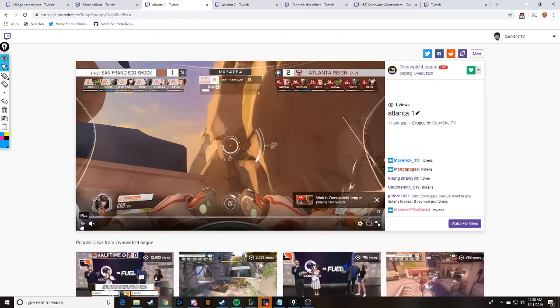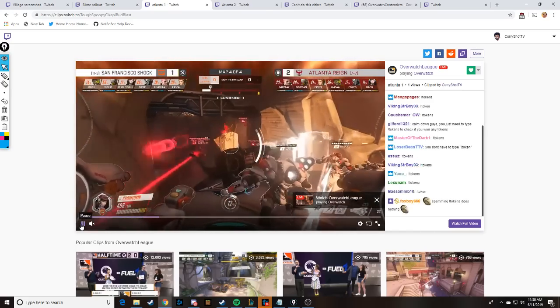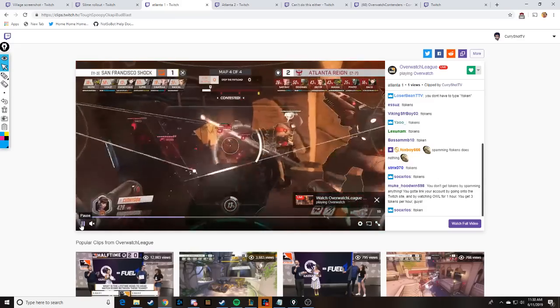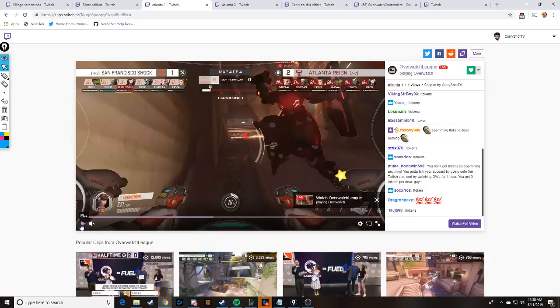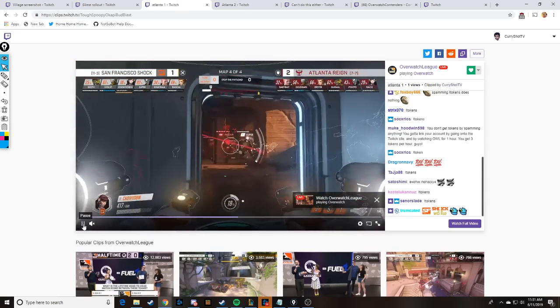We'll look at two clips of Atlanta in the same match, back to back, where you can see them clumping up in that little room in a GOATS vs GOATS matchup and getting hard pushed. Dogman is way over in a corner, which means if they come into the room like they are right now, Atlanta isn't getting healing and the opposing Rein isn't being discorded — or the discord fades because he's out of Zen's sightline. If Zen is in the room, he's very susceptible to getting hard cleaved by the entire team, so it's not a good spot.